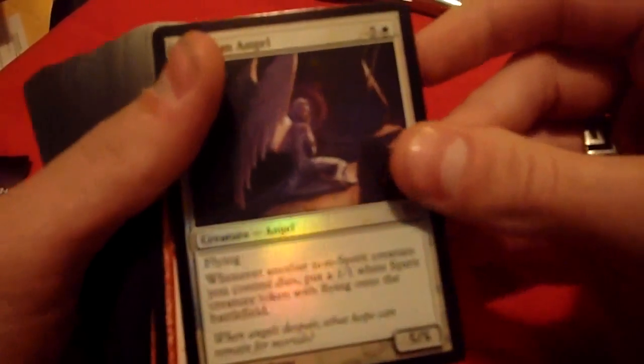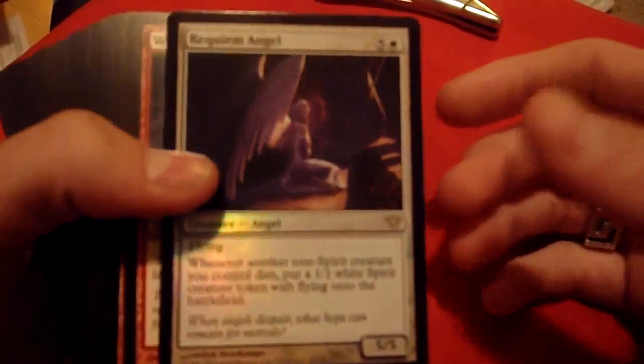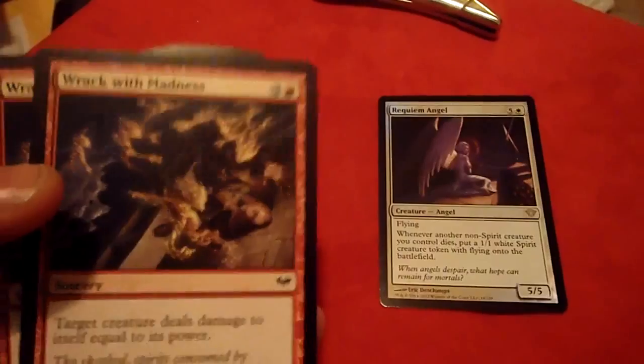We have the Requiem Angel herself. She is a 5/5 with flying, and whenever anything that isn't a spirit you have on the field dies, you get a spirit for it. So this is a pretty neat card, plus it's a foil. I think it's the cornerstone of this deck — it is a red-white deck.